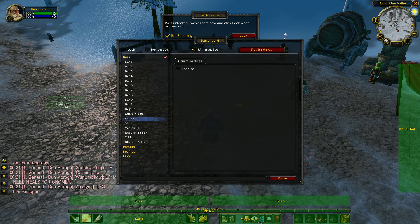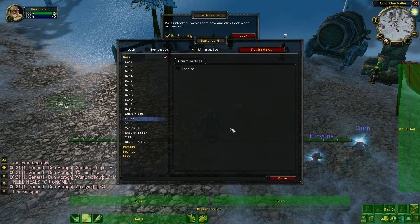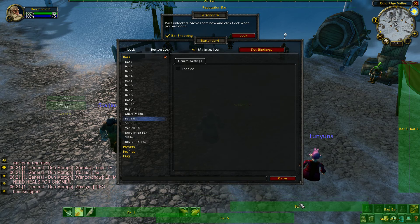Now take the micro menu and smash that all the way to the bottom right-hand corner. Put the bag bar on top of that — easy, it's all click and drag. Next, throw the XP bar up here — yeah, that's beautiful. Then put the reputation bar under it, just like that. Done.